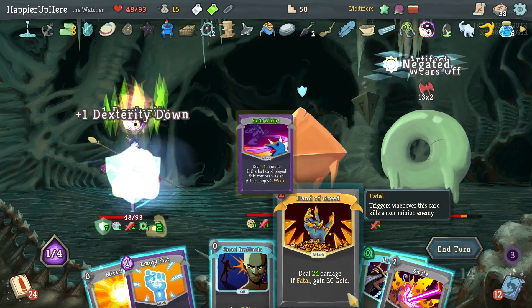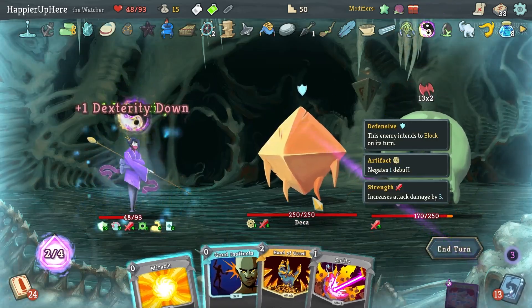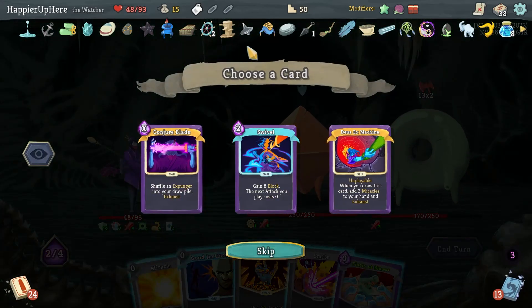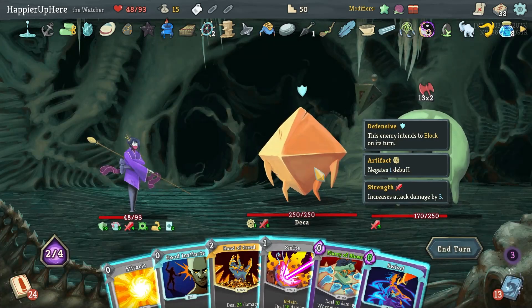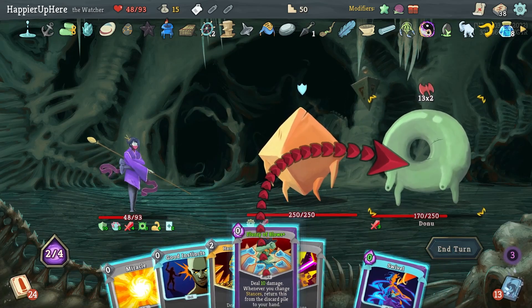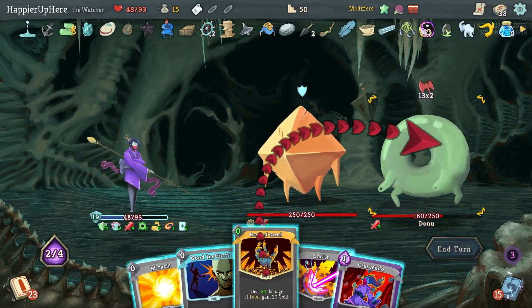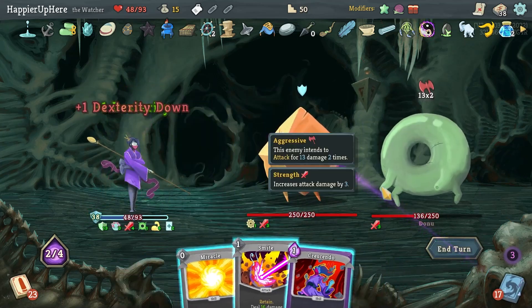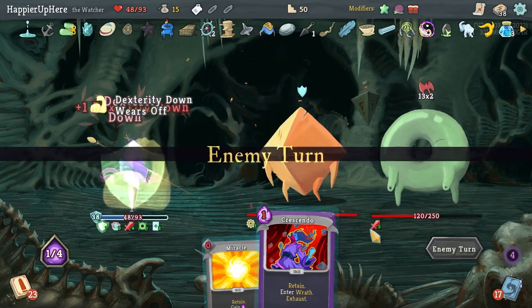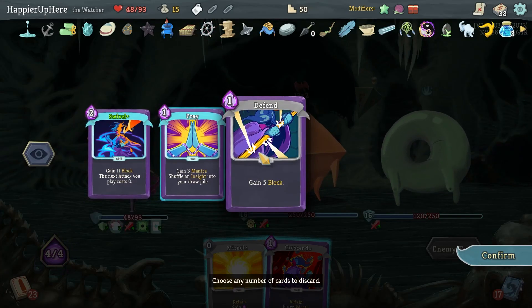I have to Sash Whip — let's do Sash Whip, Predator, then Empty Fist. I have 10 dex but that's still not enough. Swivel — I could use it to play the Hand of Greed. 18 plus 16 is enough — Flurry of Blows, Swivel, and Hand of Greed for 24, pretty good. I should have done Good Instincts first — I can do Smite as well. I should have kept Smite for when I had the Crescendo — that was a mistake.